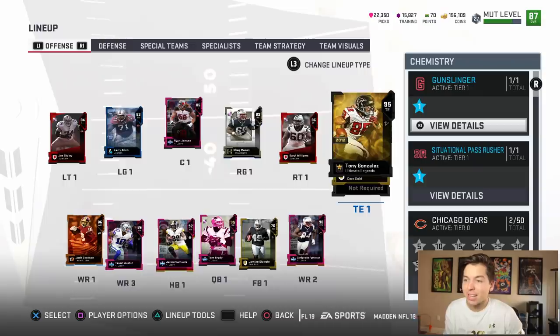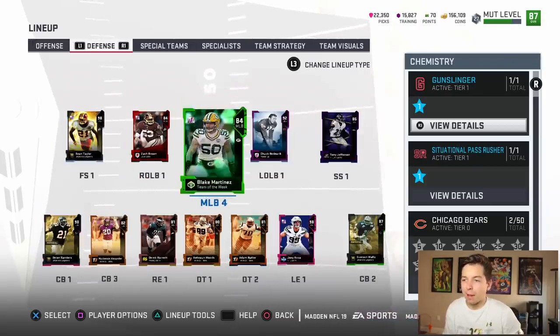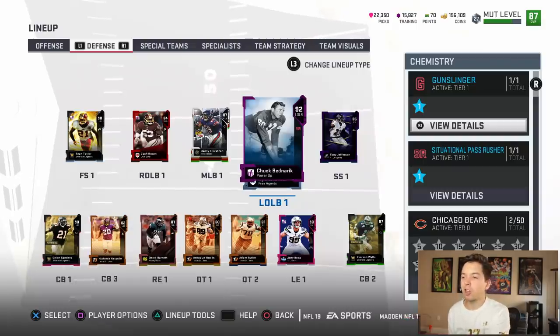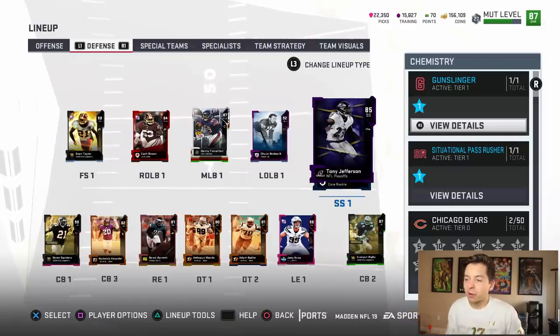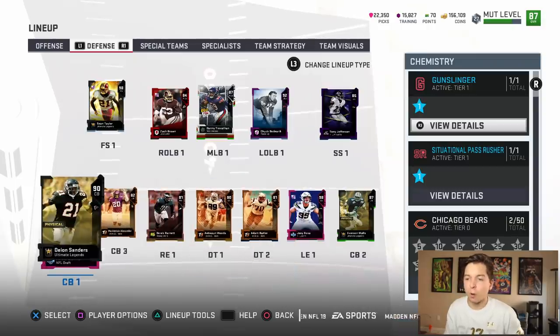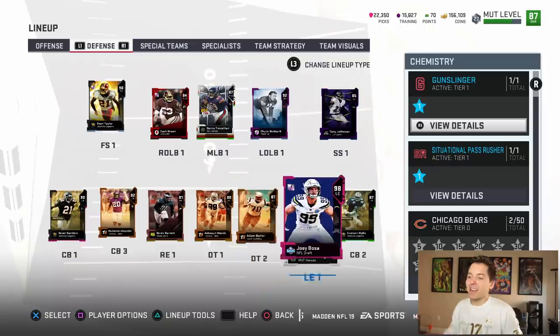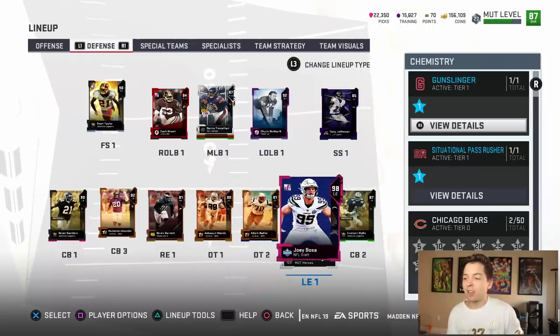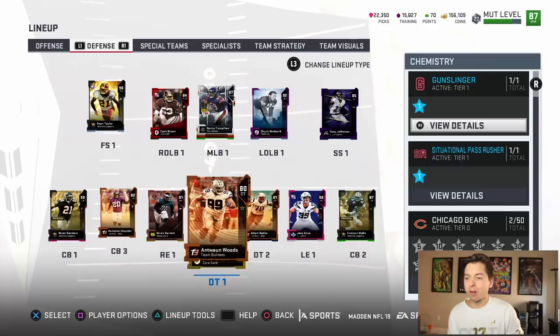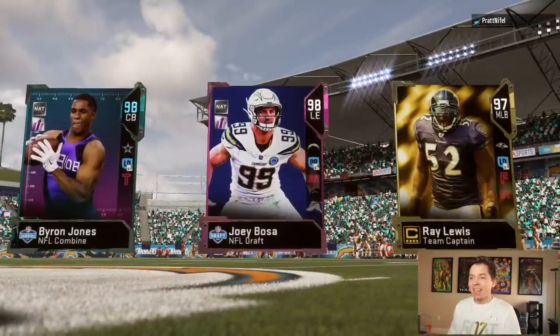On defense — 98 Sean Taylor, Zach Brown, got a bunch of middle linebackers. I did power up Chuck to a 92. 85 Tony Jefferson at strong safety. We got Walls, Alexander, and Deion at cornerback. And then the D line — we got Barnett, Woods, Butler, and that 98 Joey Bosa. That was actually so big; our D line was looking pretty weak before that. Our top three ain't looking too bad — I actually like it.